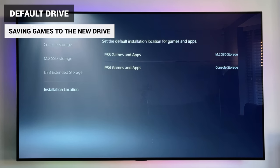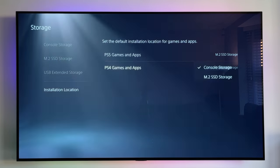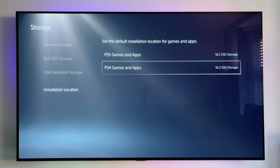A quick tip: by default, every new game you download will automatically install onto the internal storage — that's the 825GB drive. But if you go into the settings, you can change the default install location for all future PS4 and PS5 games. I used to have PS4 games go to the external drive and PS5 games to the M.2 drive, but now they all go to the same drive.